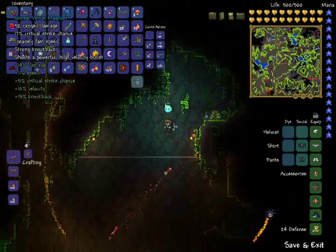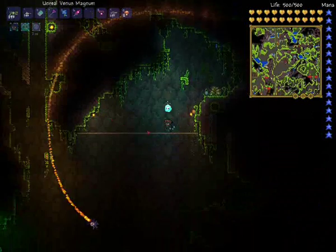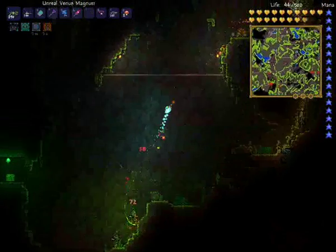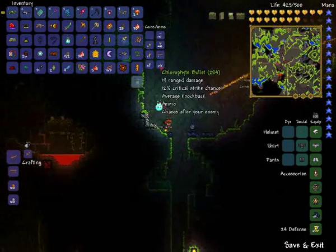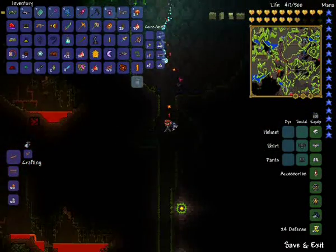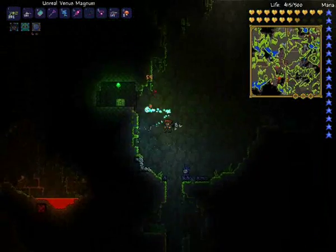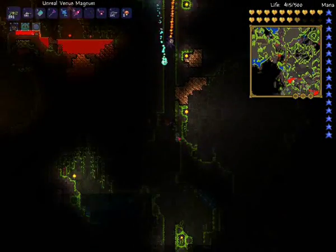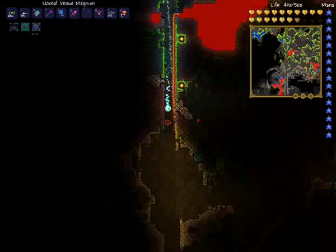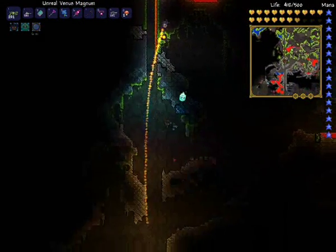Without any modifiers this does 41 damage, and then with the bullets — I'm using chlorophyll at the moment so it's even stronger. So this does an extra 19 damage. If you're at the stage where you've beaten Plantera you'll probably have chlorophyll as well, not a lot but enough to use against whatever you want like a pumpkin moon, and this is a very good gun to use with it.